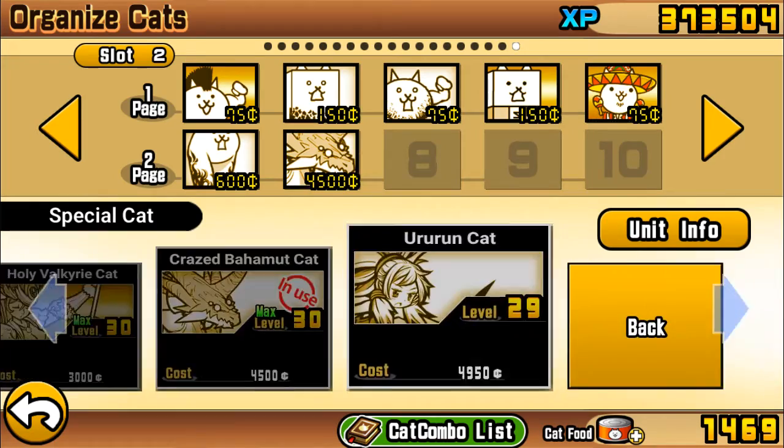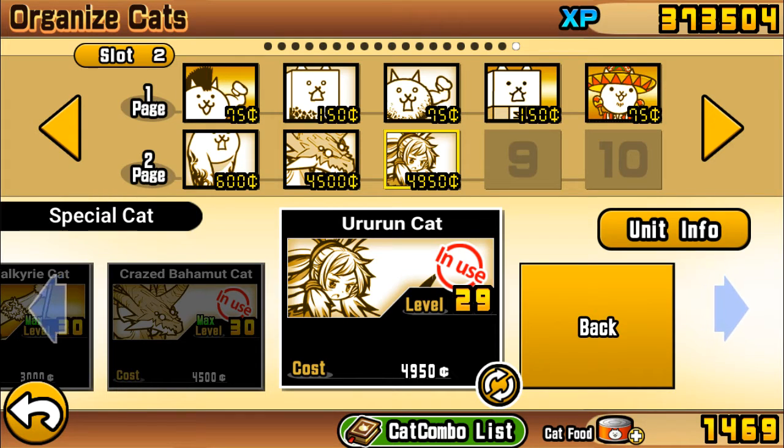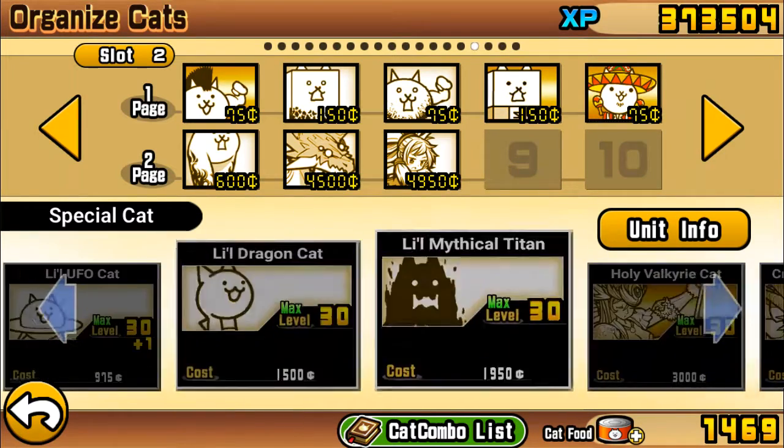We'll use Craze Bahamut — definitely Craze Bahamut. And the Orurun Cat. Orurun Cat is definitely unique; you need her for this stage. It's incredibly important — her knockback is priceless because of how strong the Manic Eraser is.